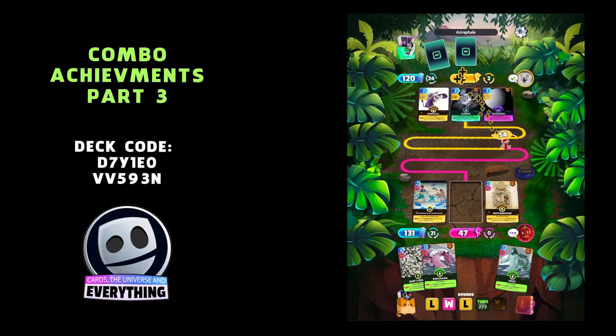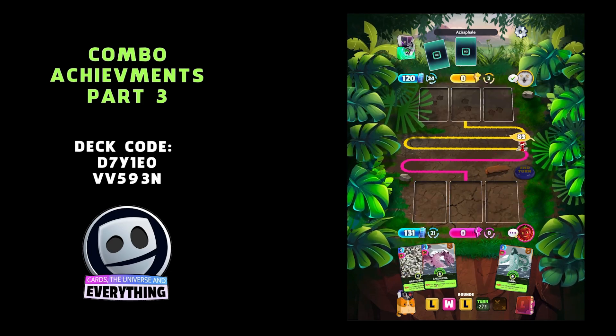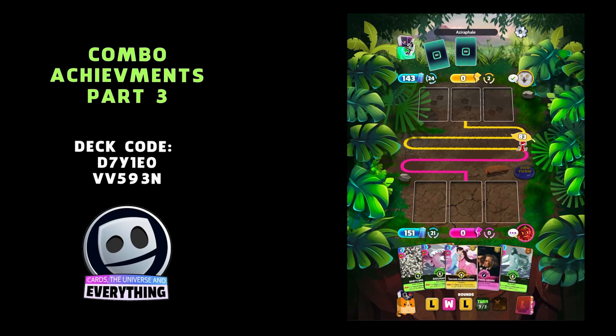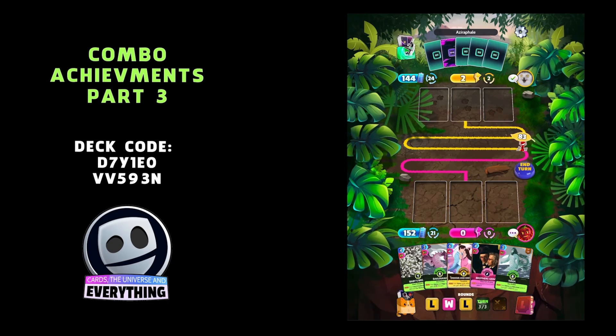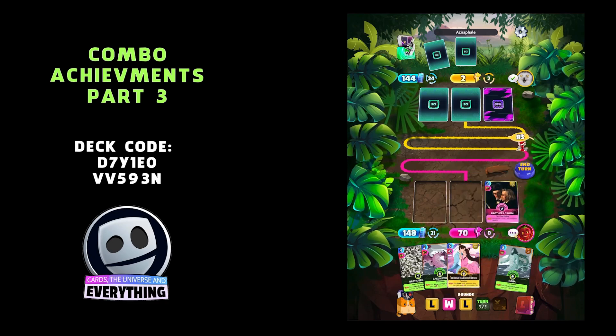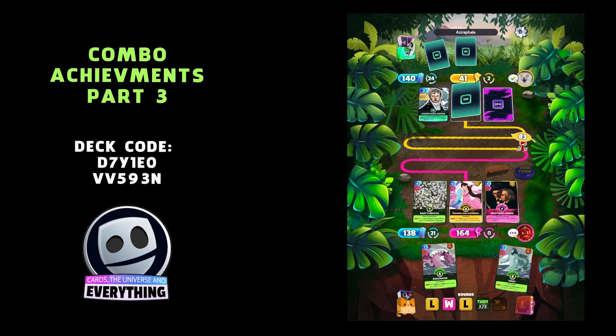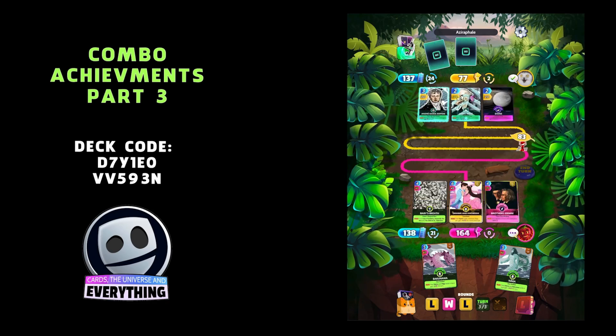I'm going to put the link for all these combos in the comment section — check out one of the Discord servers from one of the cool CQ players who has managed to get pretty much all of them documented. That's where we got ours from. Brothers Grimm — let's just keep Baby's Breath, that was a mistake.